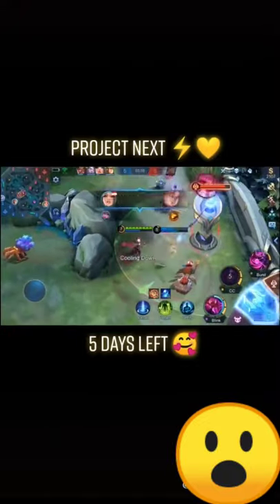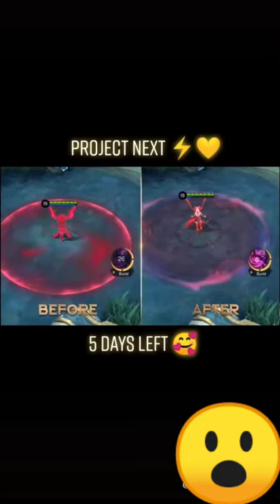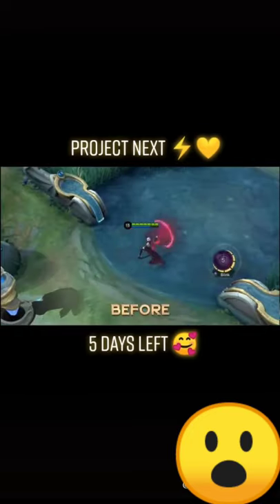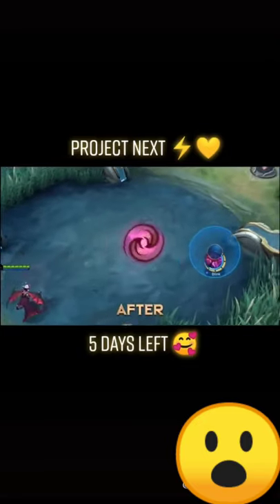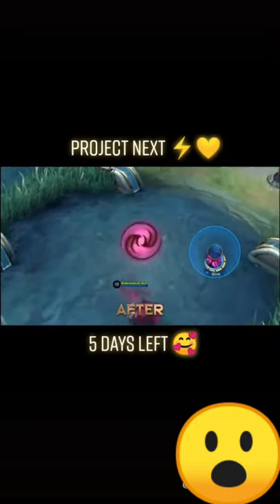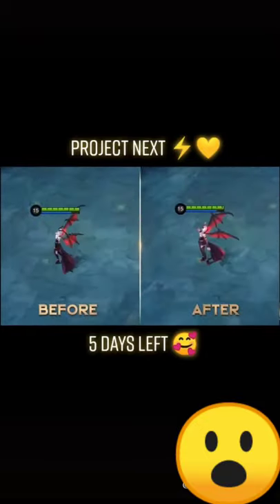Apart from them, Alice has received a revamp as well. Firstly, we have redesigned her ultimate skill. In the new patch, players are free to choose when to deactivate her ultimate, and the cooldown of the ultimate is greatly reduced. To make it easier for players to utilize Alice's mechanics, we have adjusted her first skill — if the player keeps pressing the button after Alice's first skill is cast, the camera will follow the bloodstream so the player can decide when to cast the skill again. Lastly, we have adjusted Alice's passive and granted it a mana-regen effect.